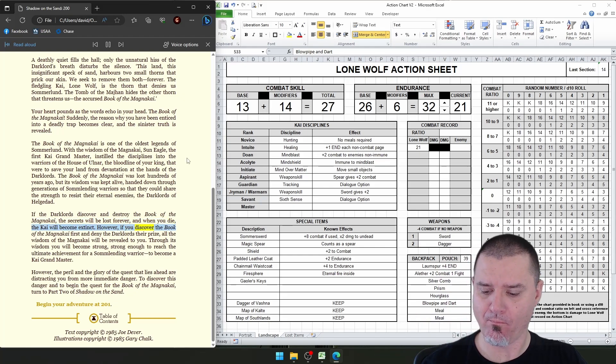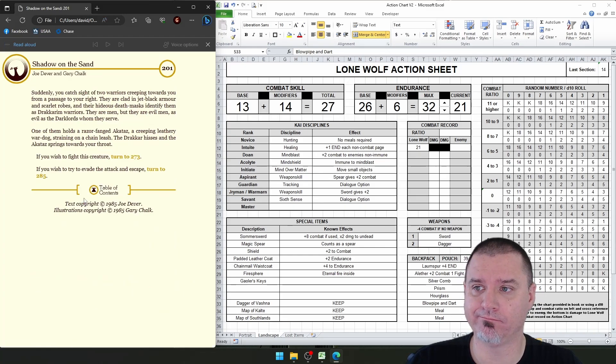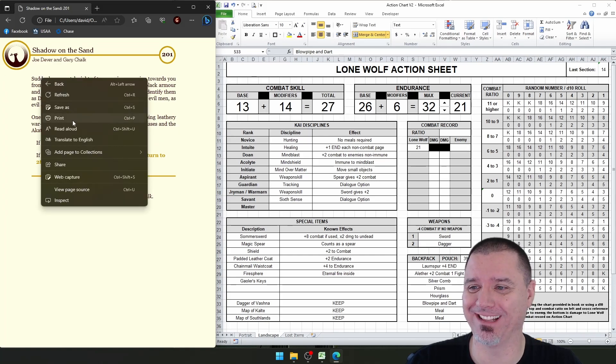If the Dark Lords discover and destroy the Book of the Magna Kai, the secrets will be lost forever, and when you die, the Kai will become extinct. However, if you discover the Book first and deny the Dark Lords their prize, all the wisdom of the Magna Kai will be revealed to you. Through its wisdom you will become strong enough to reach the ultimate achievement for a Somlunding warrior — to become a Kai Grand Master. To discover this danger and begin the quest for the Book of the Magna Kai, turn to Part 2 of Shadow on the Sand. Well, okay then — let's move on.